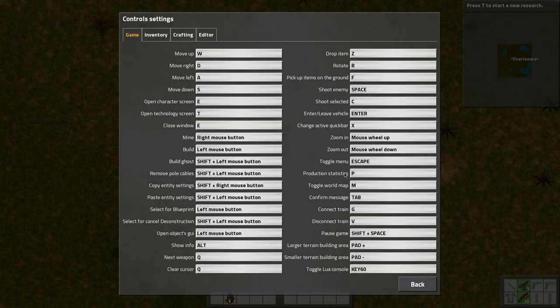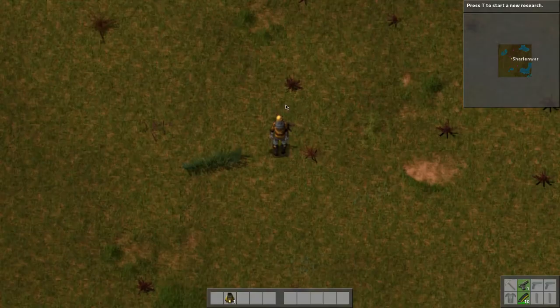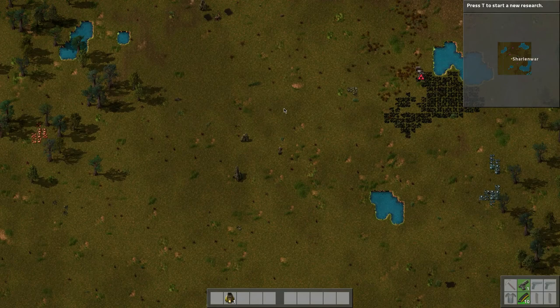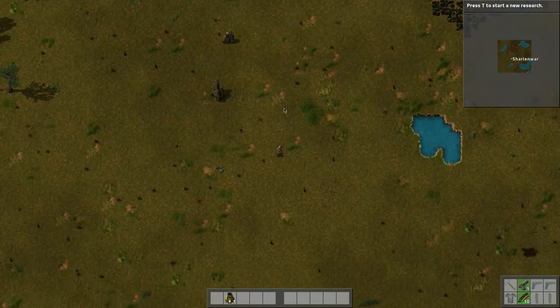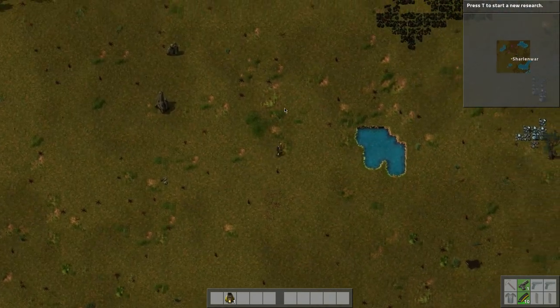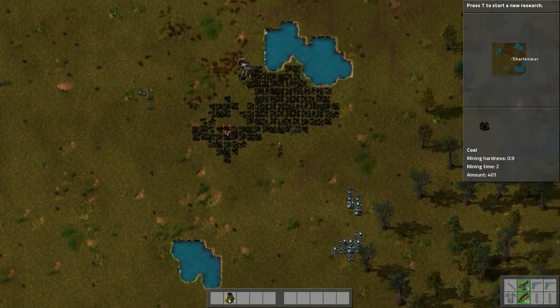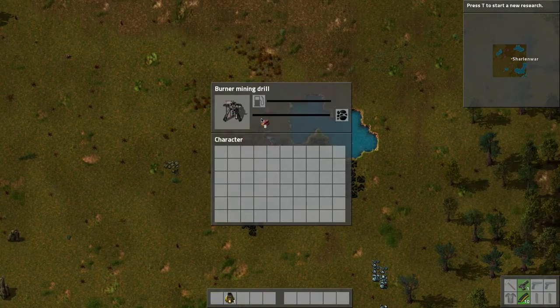I need to check the controls for zooming — mouse wheel up and mouse wheel down. Let me look in options. Oh hey, there's a different control — you can actually tweak zoom a little bit easier this way. The mouse wheel is better but it's giving me grief, so let's throw some wood in here.